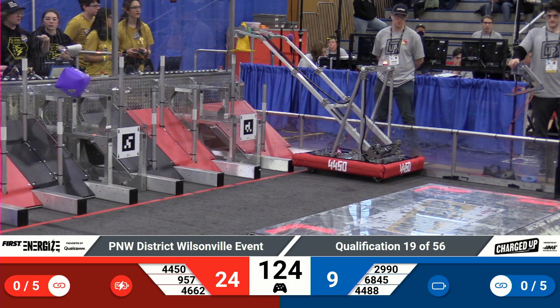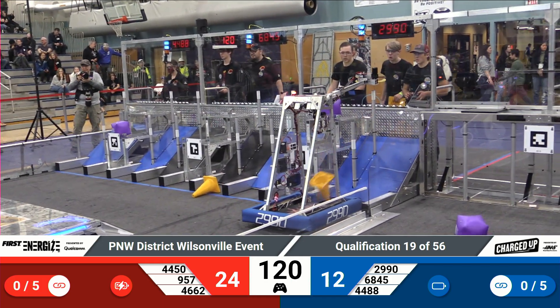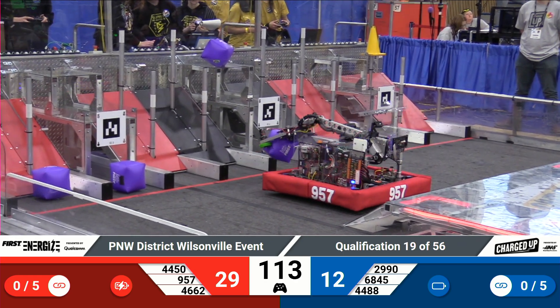A collection of game pieces — cubes — in the middle of the field. 4662 brings one back and puts that in on the baseline for the red alliance. 957 comes through.